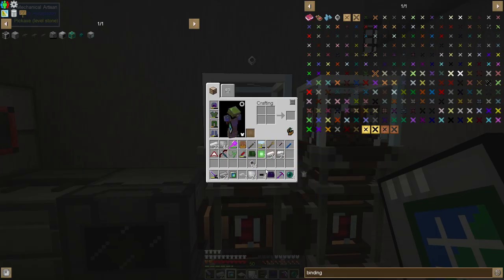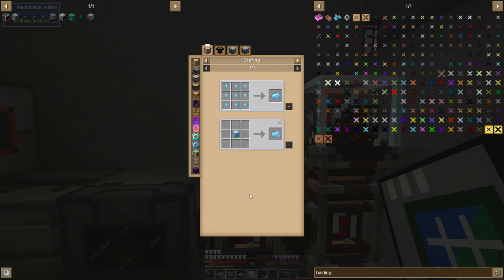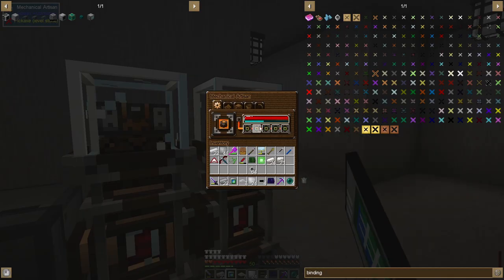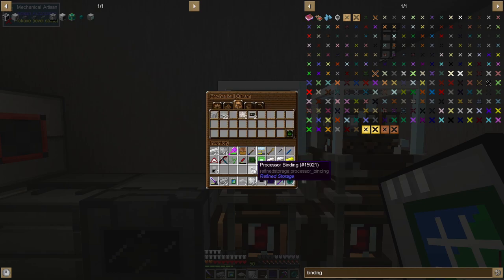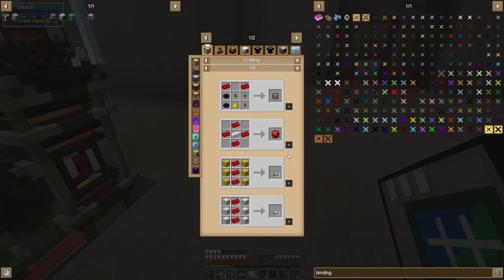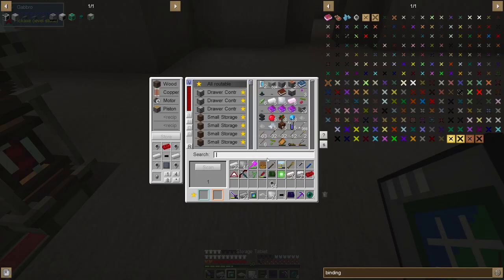To get more microchips set up I need control circuits, gold transistors, electrotene, and red alloy ingots. I have gold transistors here. For red alloy, I should probably make a bunch of it — it's just iron and redstone.